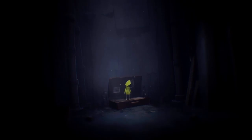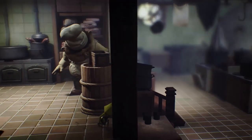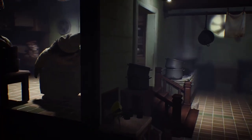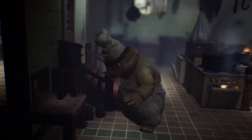Today we're taking a look at Little Nightmares from developer Tarsier Studios, who previously worked in conjunction with Media Molecule to develop DLC for Little Big Planets 1 and 2, as well as the PS4 port of Tearaway. In the game you play as a young girl named Six, who is trapped on an otherworldly floating vessel called The Maw. Aboard this ship are hellish creatures intent on devouring little girls, and armed with only a raincoat and a lighter, Six aims to escape this nightmare and presumably return home.